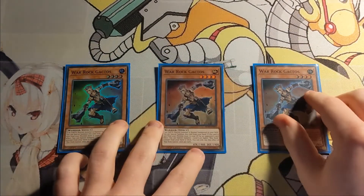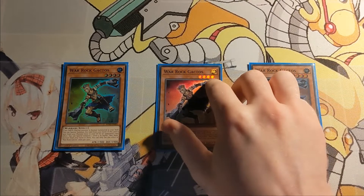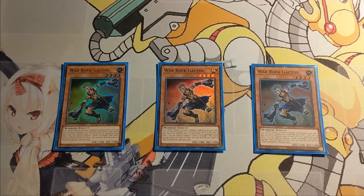Then we have three Gagdos. He is just a level 4 extender — if an Earth Warrior monster is normal summoned to your field, you can special summon him from your hand, which enables a fair bit of access to the Rank 4 toolbox, which is very nice. He will also, just like Warrog, float into a level 5 or higher Warrog if he is sent to the graveyard by an opponent's card effect.